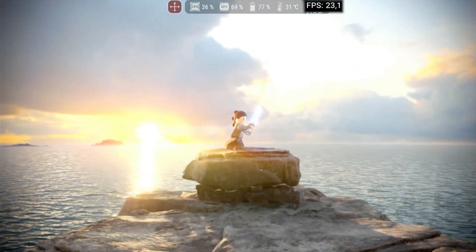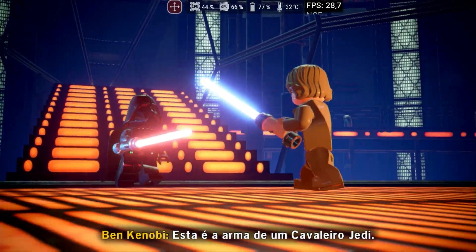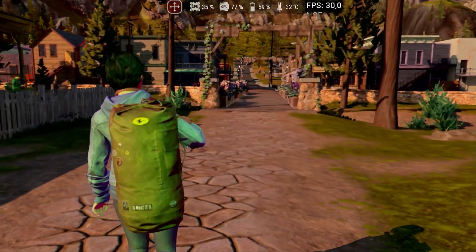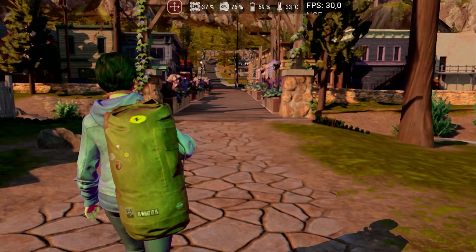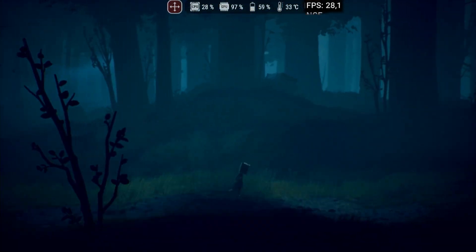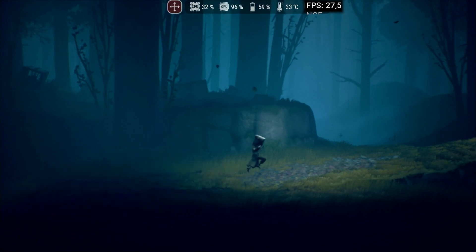Lego Star Wars: The Skywalker Saga is going in-game but faces shader issues. On my device, I had difficulty running it, resulting in random crashes after a short period. Life is Strange: True Colors, despite having slightly altered colors, also has very good performance and can be a good choice for those who just want to enjoy a good story, as the game works well even with just a touch screen. Little Nightmares 2, one of the games developed in Unreal Engine, is already in-game but presents many visual problems and constant GPU bottlenecks, requiring some optimizations to be playable.